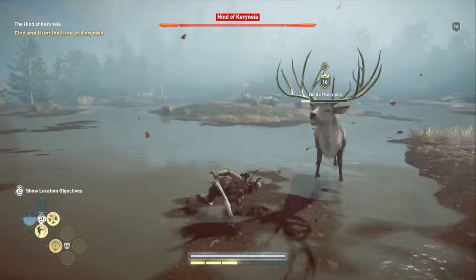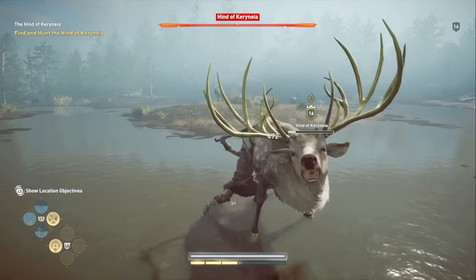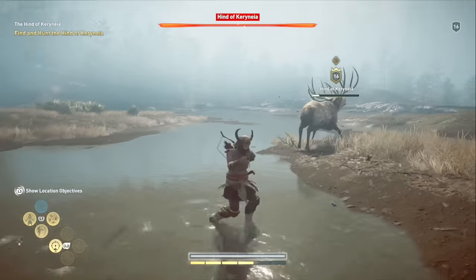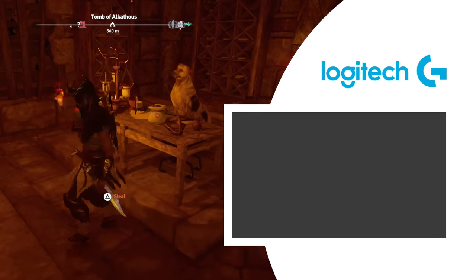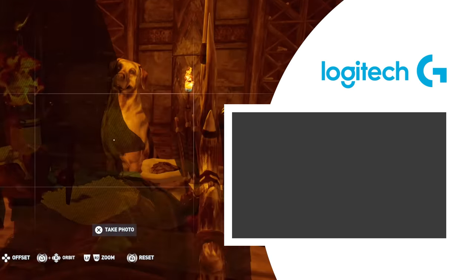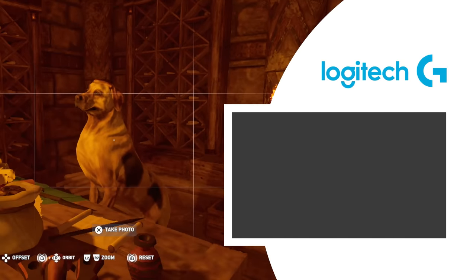So that's it — seven hidden things that Assassin's Creed Odyssey doesn't tell you. Let me know what you've found in the comments below and drop us a like if you enjoyed witnessing Ikaros's aerial acrobatics. Don't forget to subscribe to the channel, and if you already have, remember to hit that bell to make sure you know when a video drops — like an eagle out of the sky onto an unsuspecting bolt.